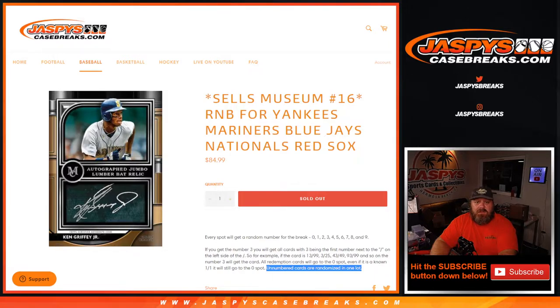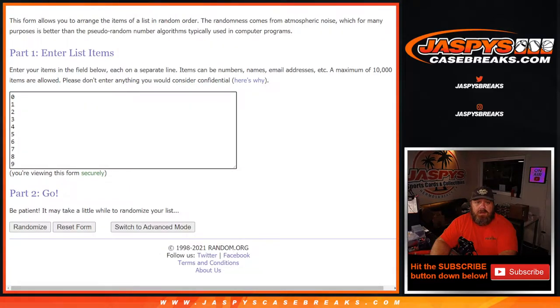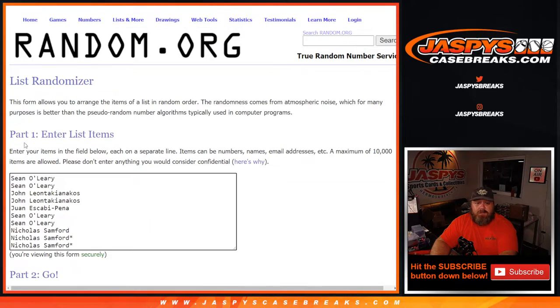Here is the list of customers from Sean O'Leary down to Nicholas Samford, with Last Spot Mojo, and the numbers from 0 through 9. Dice World will randomize both lists and pair them up — 3 and 1, four times. Good luck.